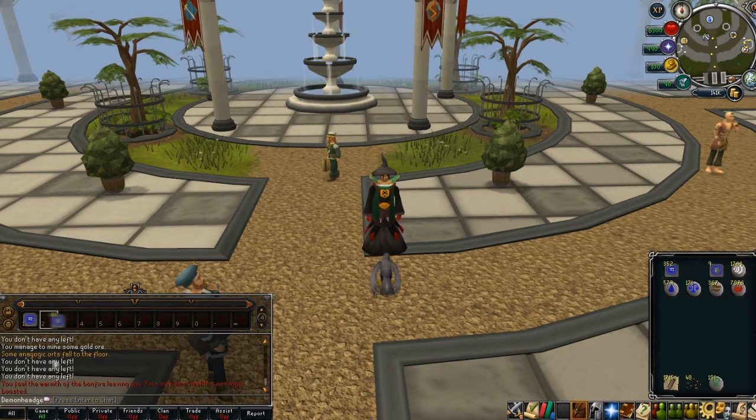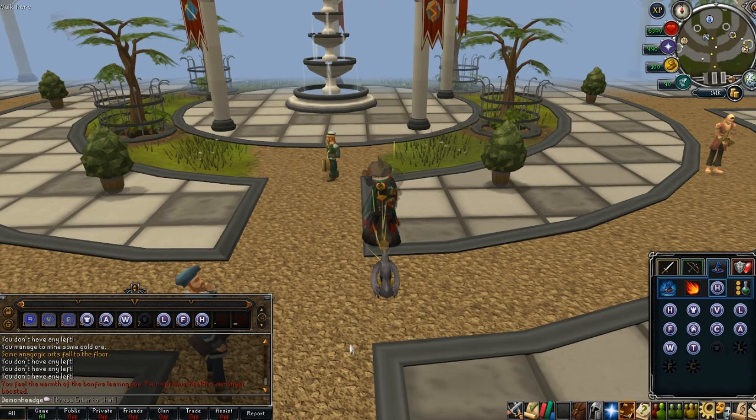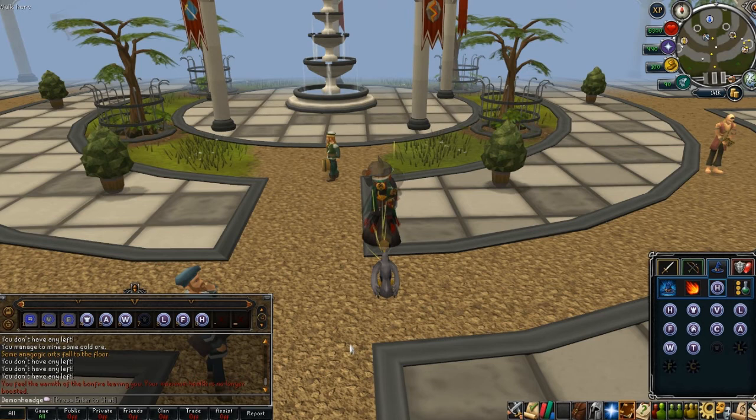Tip number 5. What you can also do with the action bar is set tele tabs, teleport scrolls and regular teleports to one of the keybinds. This can be useful for anything from penguin hunting to simple daily tasks. That's all I have for this episode. If there's something you would like to share, please leave it in the comments below. Until the next episode, see ya.